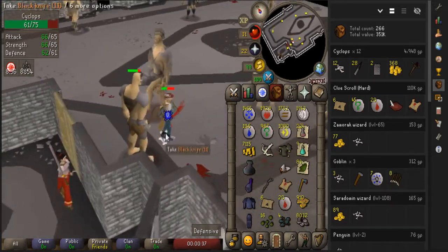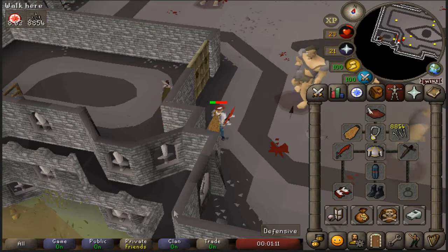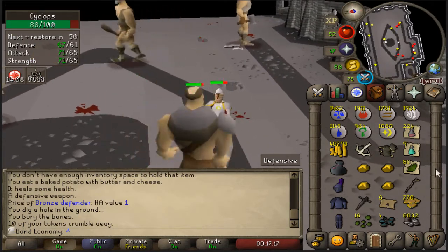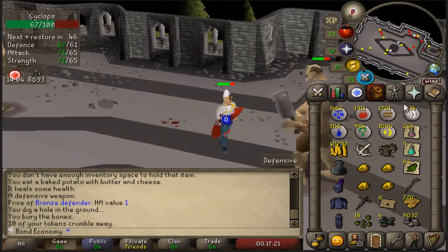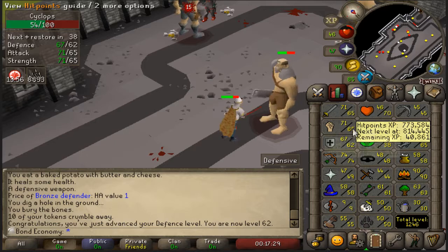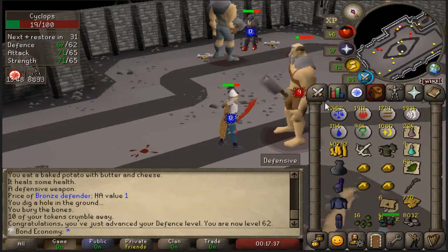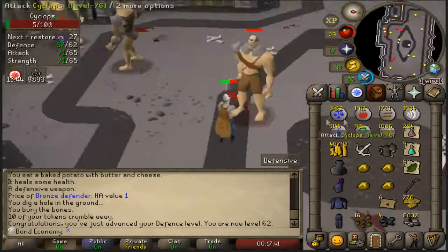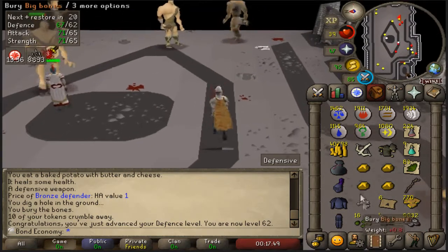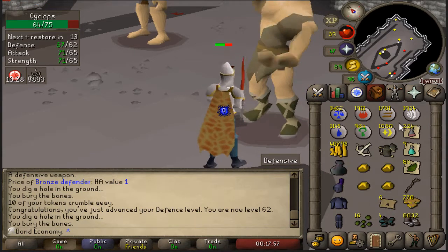Here we go — bronze defender! And of course every time I get a defender I like to show it to Kamfreena right away just so I can reset my RNG. Here's the iron defender — we've only used 230 tokens and we're already at the iron defender. 62 defense, by the way. I think I'm gonna train up to 70 defense here, because we have that Torags piece and it'll come in handy for barbarian assault as a tanky. Also, we're gonna get more Barrows items as we progress the account, so I may as well just get myself ready for much better armor, and then after 70 defense we can rush 70 strength.